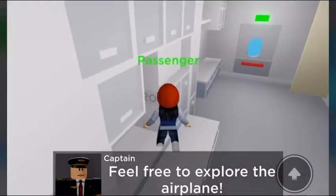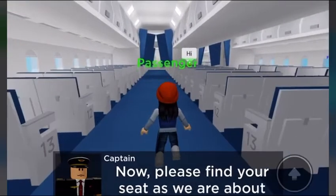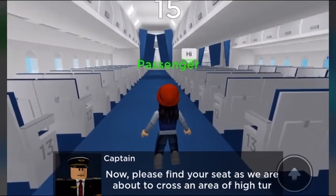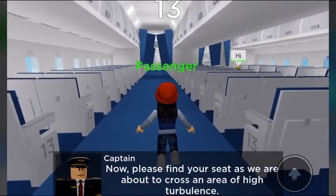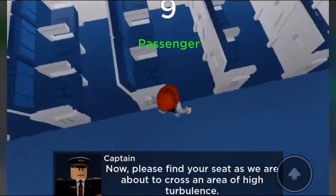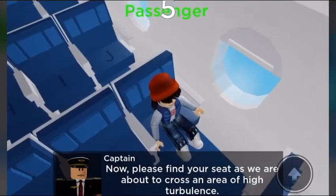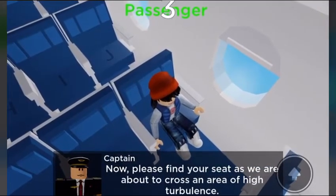Look, here's the code. The announcement says: please find your seats, we are about to cross an area of high turbulence. Where's my seat? It's J10, right over here. Yay, we found our seat just in time!